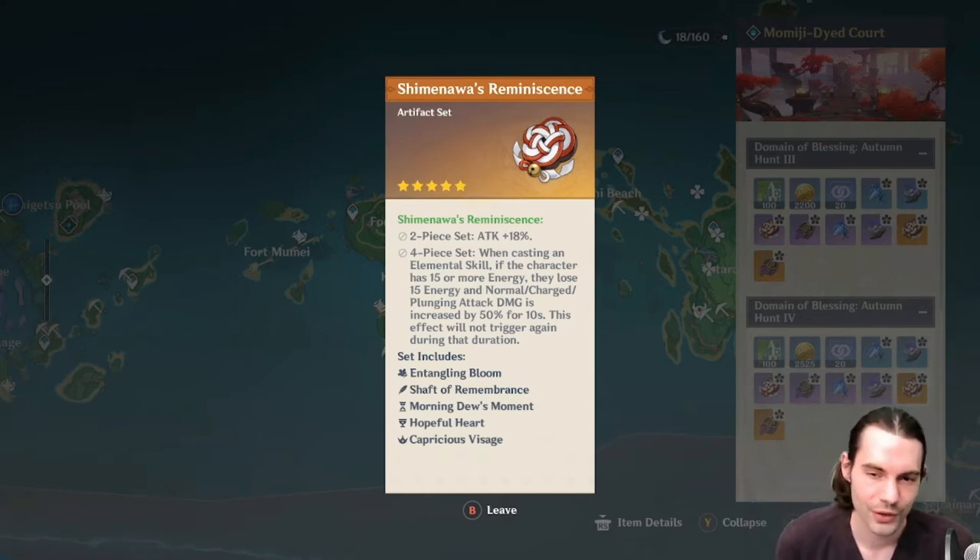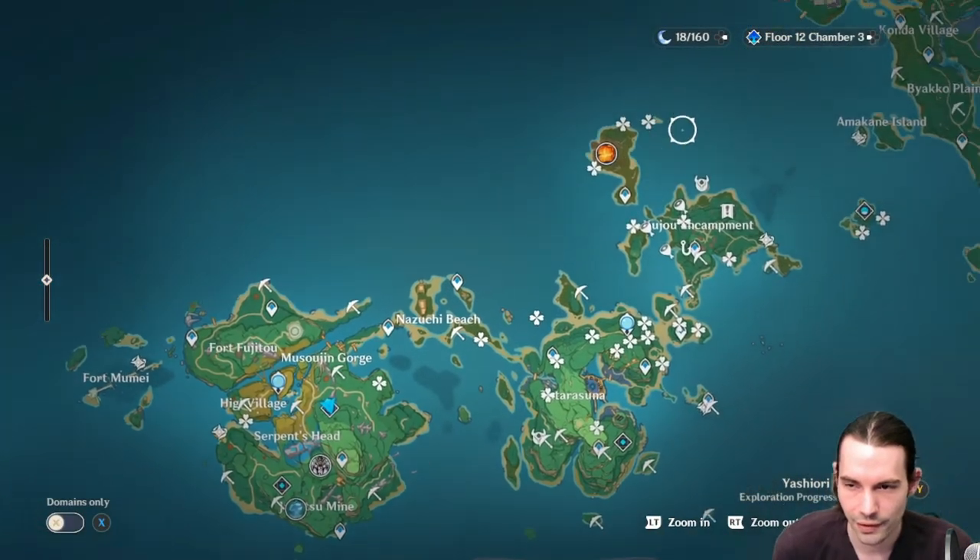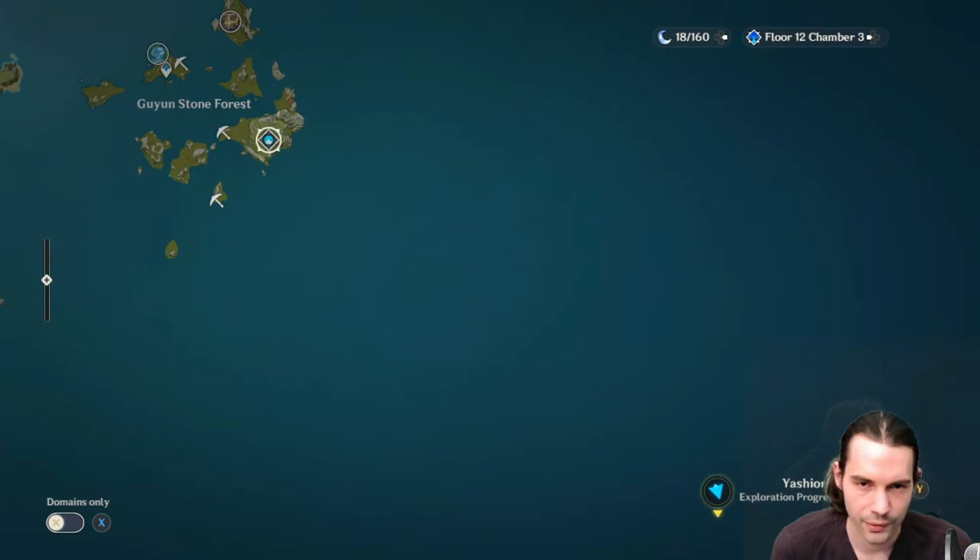This is good on characters like Yoimiya, or others that don't value their burst that much, because triggering the elemental skill costs you energy. It's hard to say exactly which characters it suits best, but it's a DPS set — if you value attack damage more than burst damage, like Ganyu for example, this set is optimal.